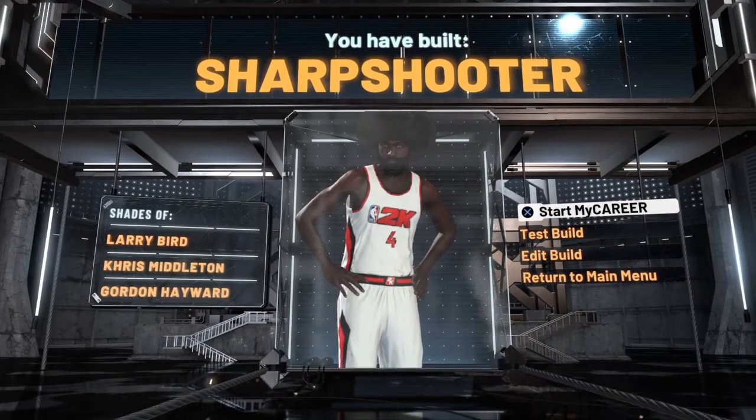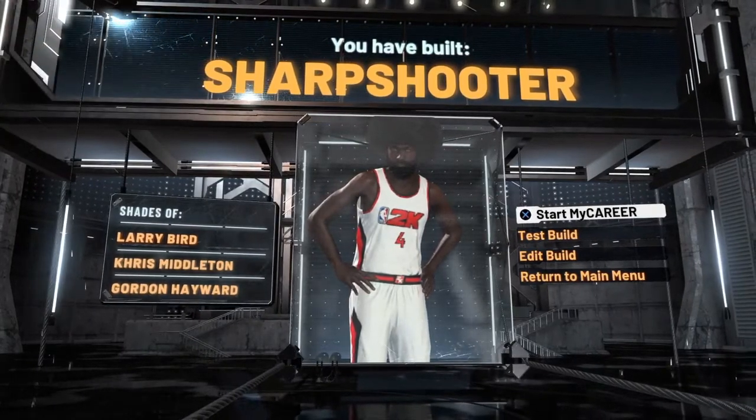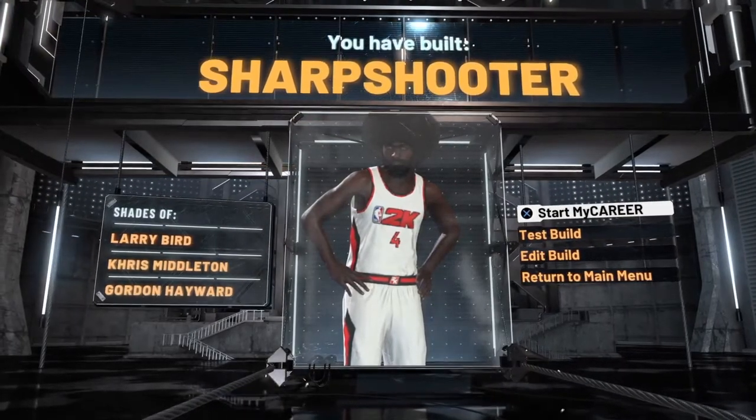This build represents Gordon Hayward and Larry Bird. This build is so fly, as y'all seen in the intro. I just wanted to create that build because I had to show y'all this demon build.